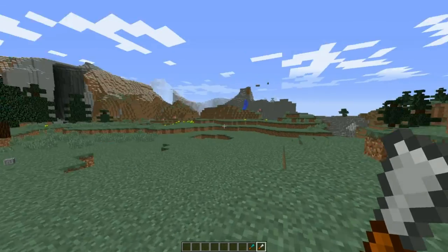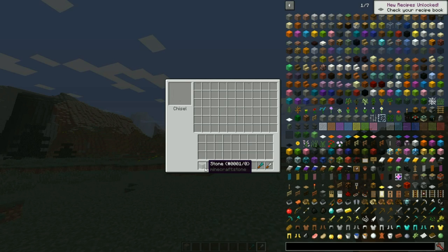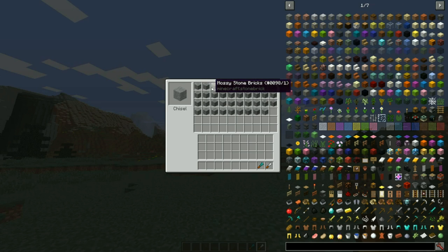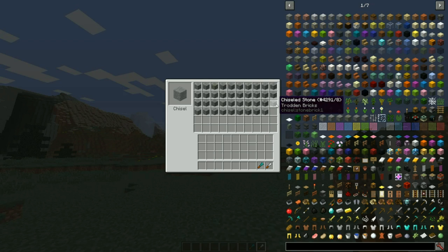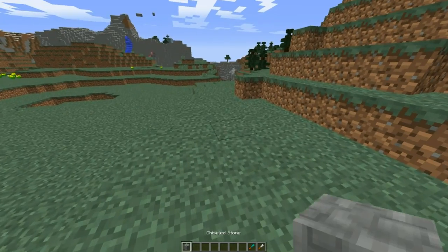Now, how you chisel things is very simple. You right-click and you'll see this inventory with the chisel and all these items. Let's say I want to chisel a piece of stone — you take the piece of stone, shift right-click it in here, and here are all your options. You'll see normal, mossy stone brick, stone brick, cracked stone brick, chiseled stone brick — the regular blocks you're used to in Minecraft — and then a whole variety of new ones. Let's say you want this chiseled stone trodden brick: you click it, bam, you got it.